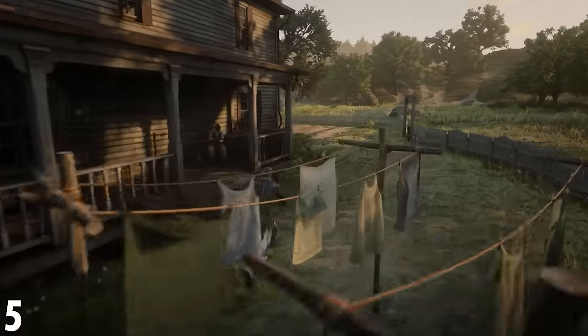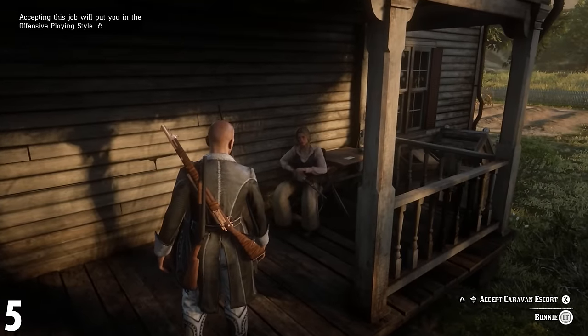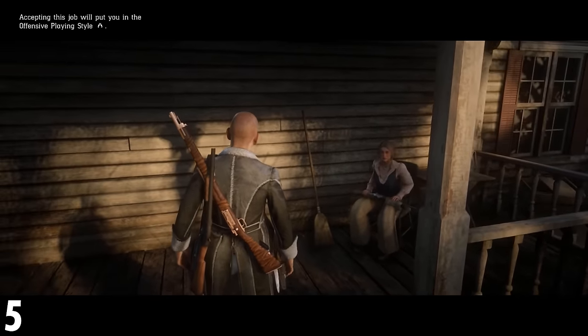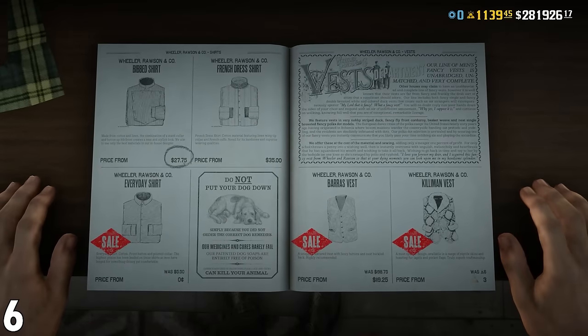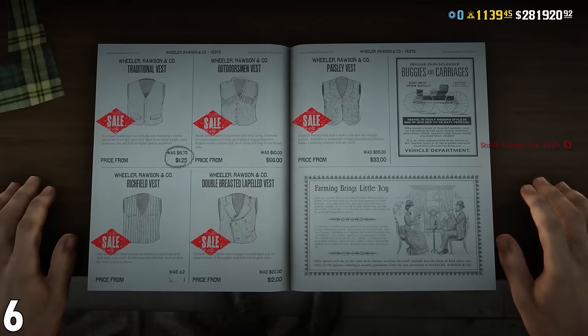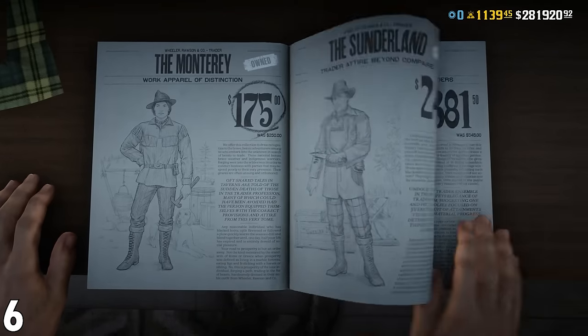Number 5: visit every stranger on the map. You'll notice icons around the world — these are stranger missions. They're not particularly amazing, but when first starting out they're okay. Number 6: try not to overspend on items that you do not need at the beginning, such as clothes. There is a large catalogue with customisation options, and you want to avoid these right at the beginning because it has no impact on the amount of money or gold that you can earn in the future.